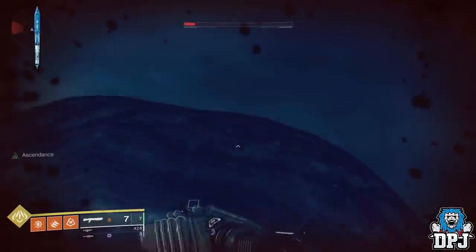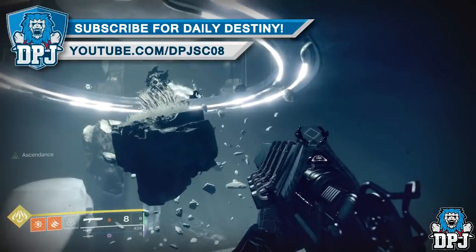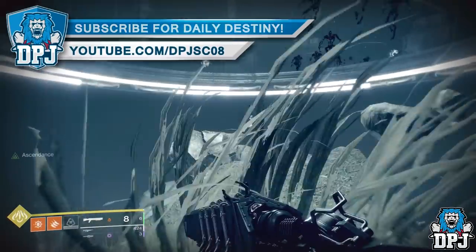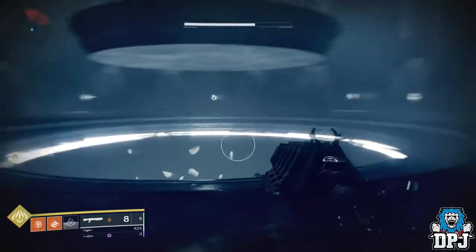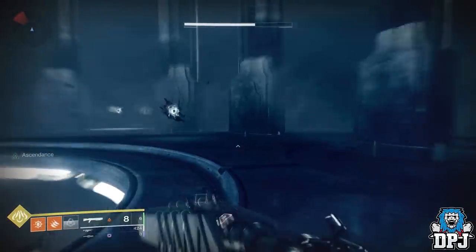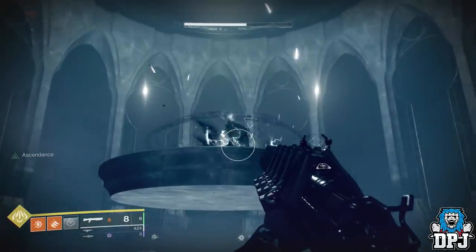Once you get to the very top, an enemy will spawn. I did this solo, but it would be much easier to do in a team for sure. I did this at level 542 on my hunter and it wasn't too hard. Once the boss is killed, the chest spawns — and done guys, get that loot.